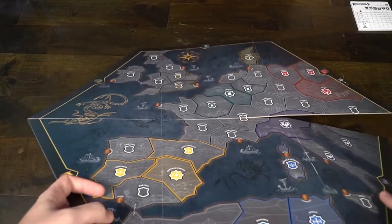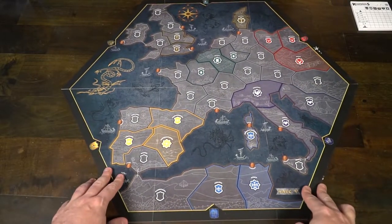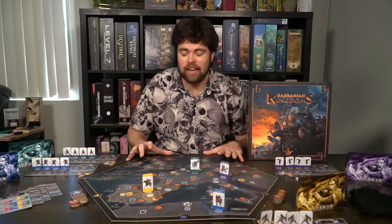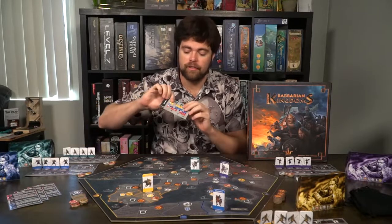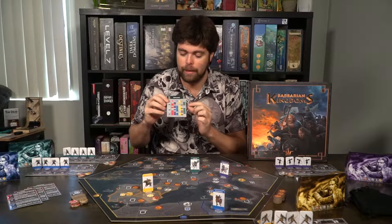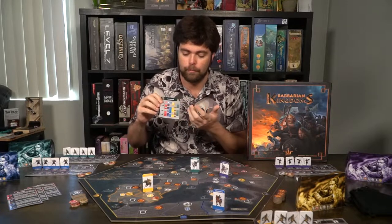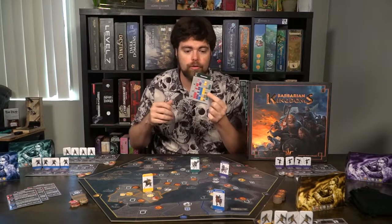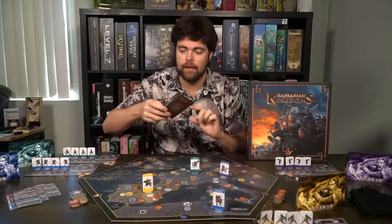To begin set up for the game Barbarian Kingdoms, the first thing you'll do is place down the main game board in front of all players. Then each player will select a chosen color based on the scenario card. Each color is allowed for each number of players. So if you're playing a three-player game, you'll be using purple, yellow, or green, and so on and so forth. You just set it up based on this.